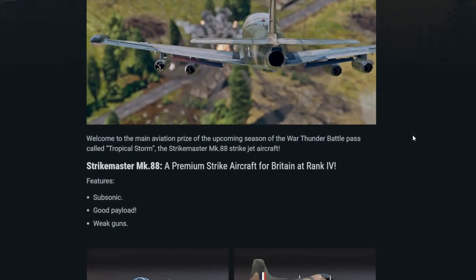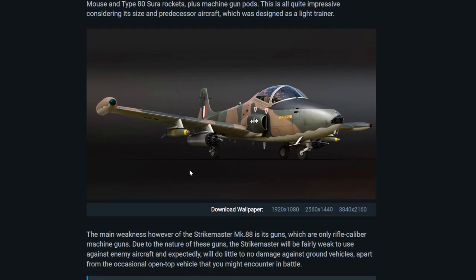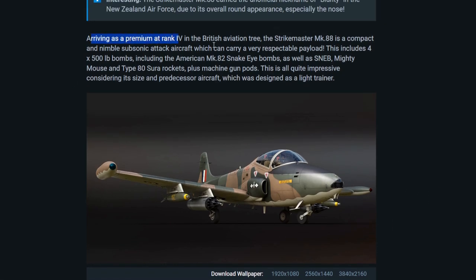I just think it's such a good looking aircraft — look at that, look at how amazing that looks. So you get the choice of four or five hundred pound bombs and a couple of retard bombs, some Sneb rockets, Mighty Mouses, and some Type 80 rockets, plus machine gun pods apparently.